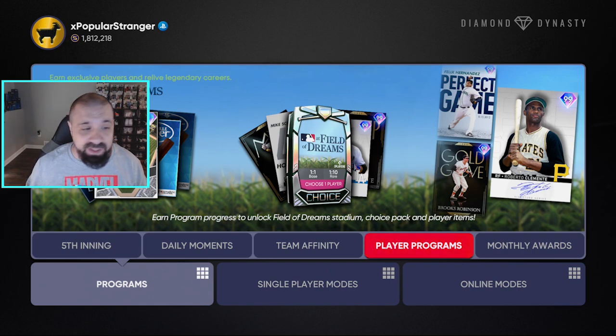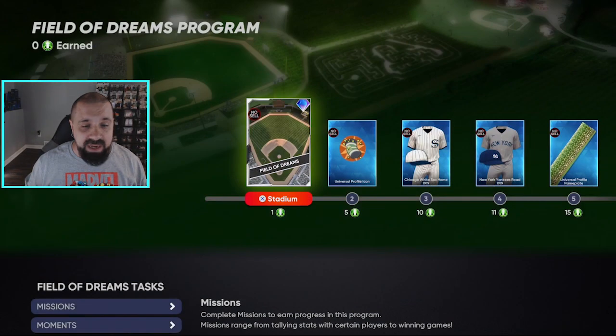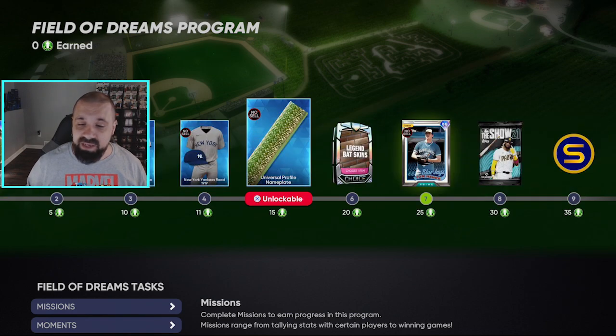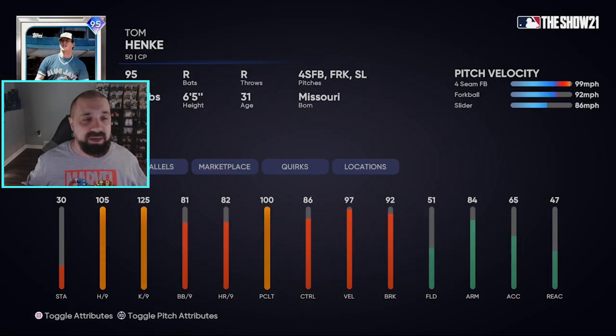But this program looks really nice and I'm going to show you guys what you can do to get a bunch of free cards. You can see them on your right here: 99 Brooks Robinson, Roberto Clemente, and Felix Hernandez. Go over to Player Programs, go to Field of Dreams — there's the same reward grid we've seen throughout the year, and your mission is to get 100 tokens.